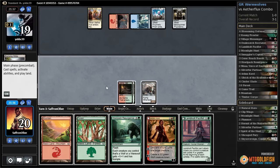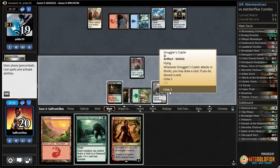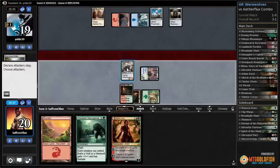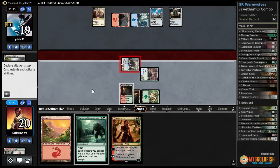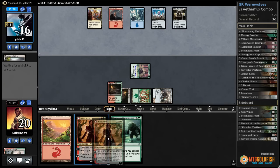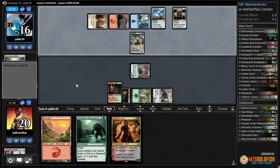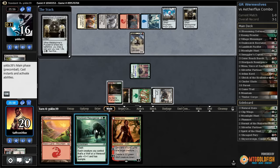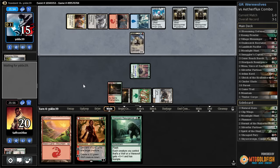There's Aether Hub for our opponent and a pass. Metal Spinners Puzzle Knot — opponent draws a card, down to 19. Pacifist is a creature so play the forest, play Pacifist, crew up Smuggler's Copter. Get in for three, loot, discard Timber Gorge and pass. Opponent's down to 16. There's Herald — gonna make our opponent's stuff cheaper. Crumbling Vestige and Metal Spinners Puzzle Knot — opponents down to 15.